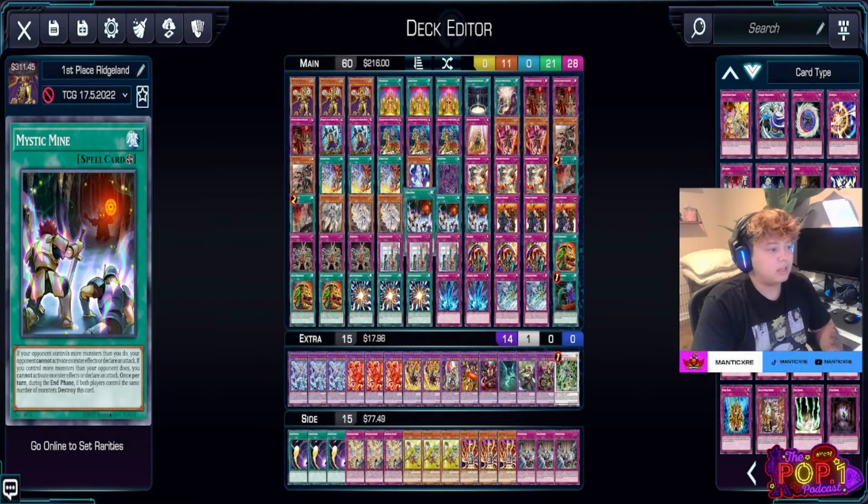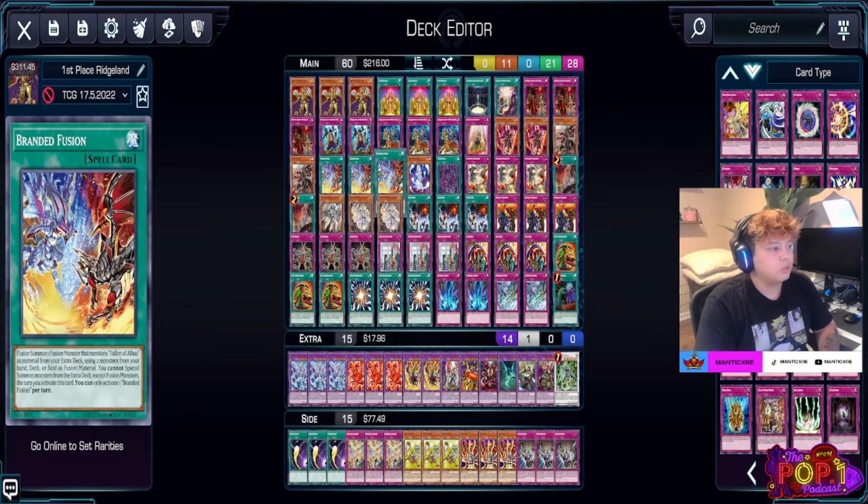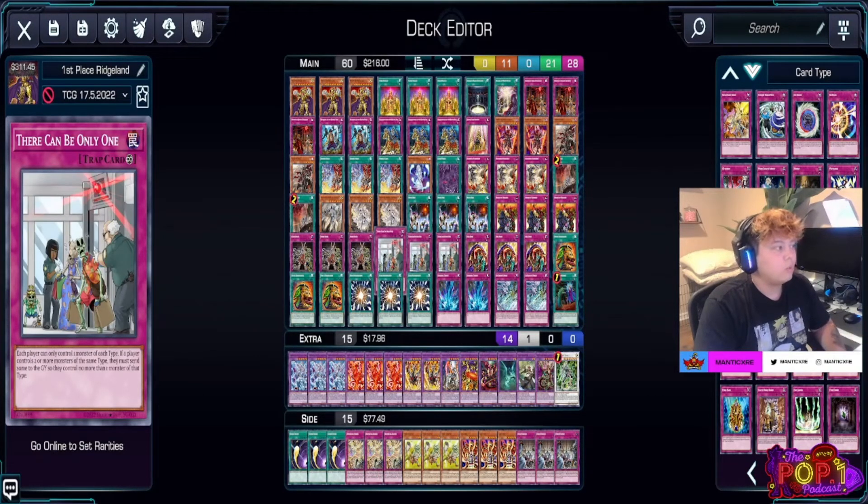Maxing out Mystic Mine lets us control our opponent even more. We have Rivalry of Warlords to prevent opponents from spamming monsters — keeping them at only one type, which will essentially be Zombie. If they're not playing Zombies they can't get anything else on board. Gozen Match controls by attribute, though Danny was considering cutting it — some decks like Swordsoul play fire, wind, and water, but others like the deck I lost to play only Light, making Gozen Match useless against them.